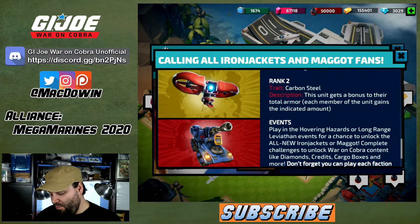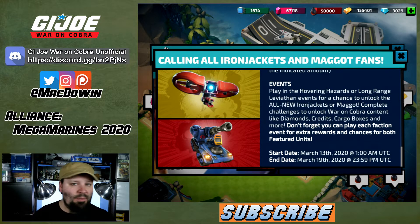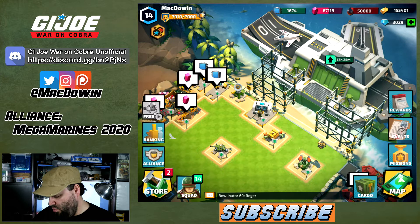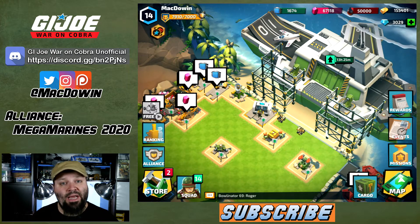You're going to get credits, diamonds, cargo boxes, and manuals from the event rewards — we've gone through that before. It started yesterday and will last until next Thursday. Let's take a quick look at these units. I can't look at the Iron Jacket yet since none of us had it prior to this event, but I'd liken it to the Shrike.